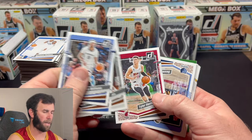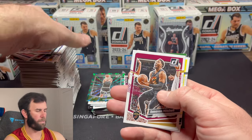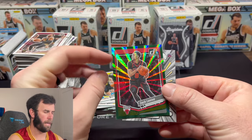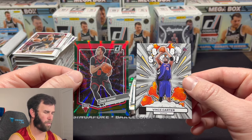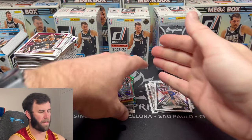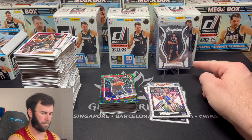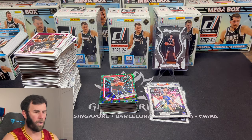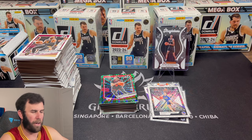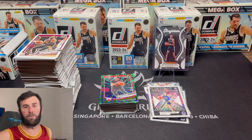We have made it to the final pack — if you're still with us, hashtag tadpole gang! Appreciate you guys sticking around. Click that like button, drop a comment. Our last rookie is Keante George. Zach LaVine and a Vince Carter retro — Toronto Raptors, Vince Carter was nasty, still one of the best performers ever in the slam dunk contest. So that's going to do it — we got one Victor out of three blasters on an insert. Mega boxes are coming up next, so subscribe and turn on notifications. Keep ripping them packs!